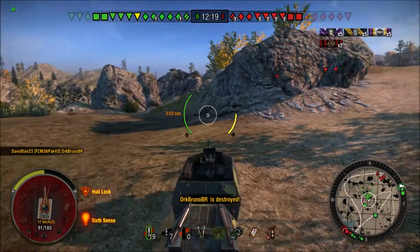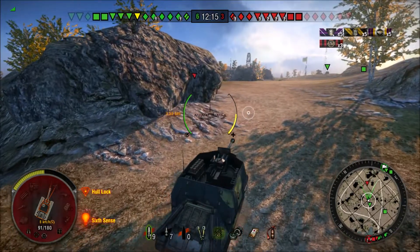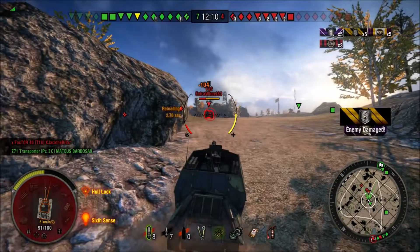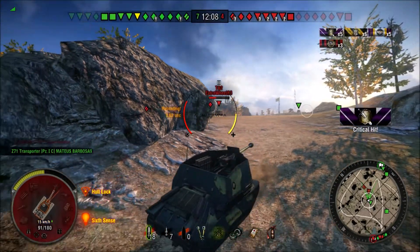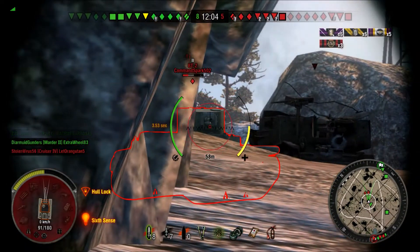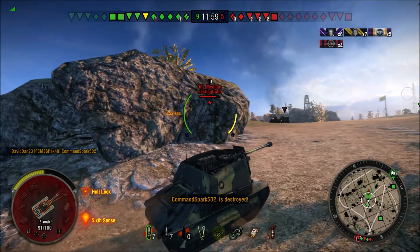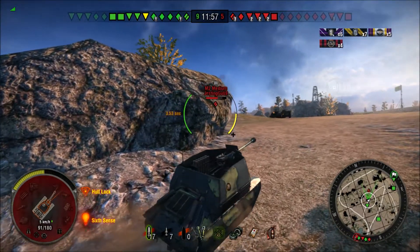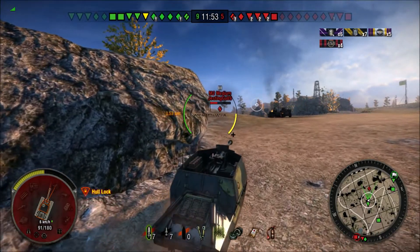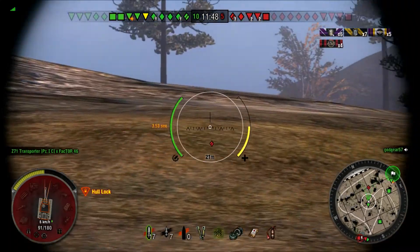Now I've lost half my health, but I'm not out of the game yet. Sure enough the reds are trying to come up in our base. Almost killed him with one shot. Focusing on someone else. Take him out. One tank left. As you can see we have four tanks coming up to our base, but just by being in the right place at the right time I was able to help fend off those four invaders.